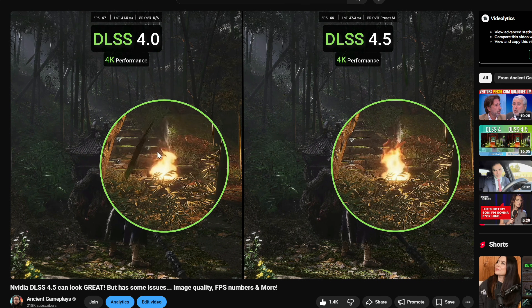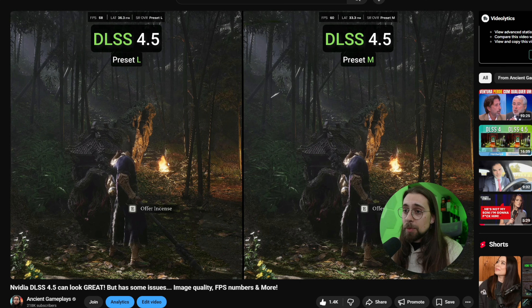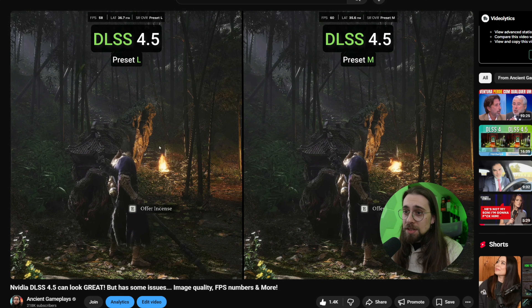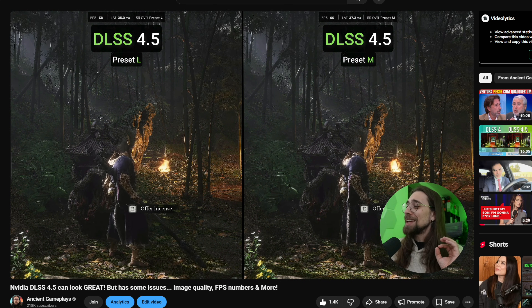NVIDIA released the DLSS 4.5 some days ago and it's still kind of beta. They released two specific models: Model M for performance mode and above — like balanced, quality, and so on — and Model L specifically for ultra performance mode. The same trend of upscaling quality improving while performance uplift gets smaller happened with FSR 3 to FSR 4 and DLSS 3 to DLSS 4, and now it's happening again from DLSS 4 to DLSS 4.5.